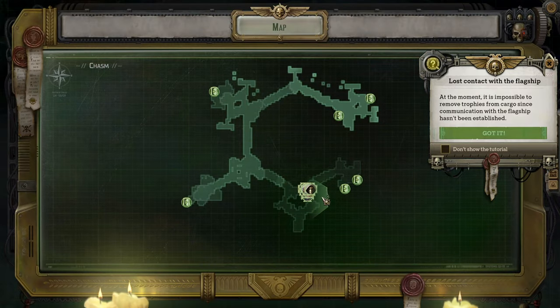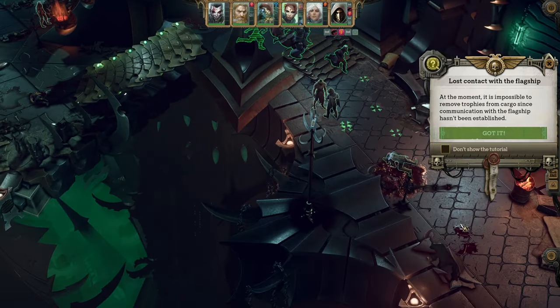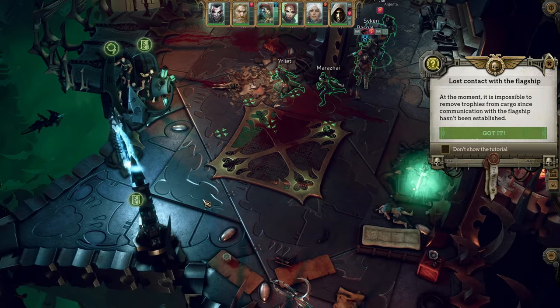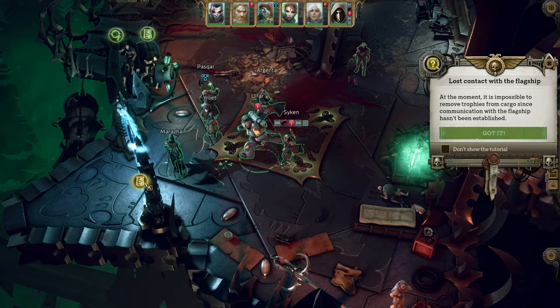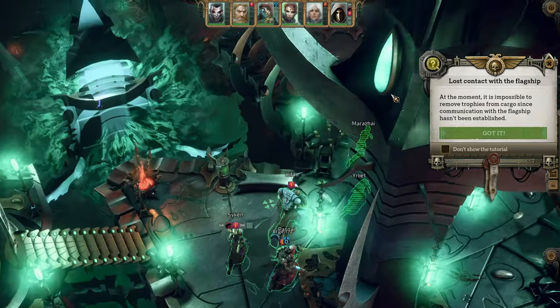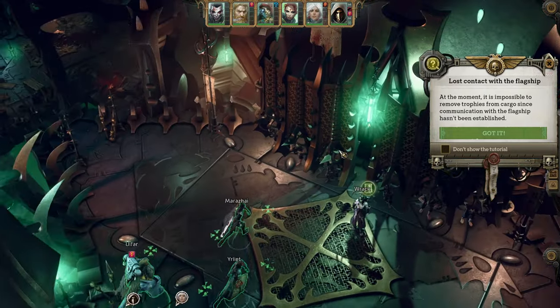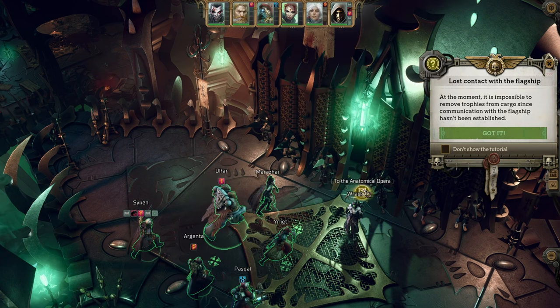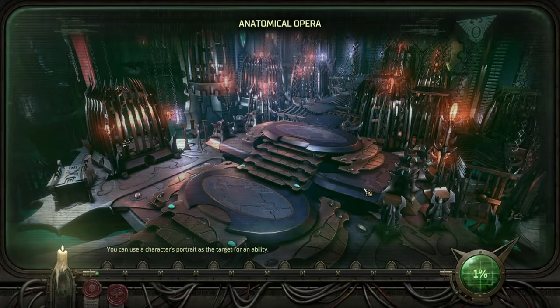So that was the angel that we were fighting — that we were seeing a couple of times. It's interesting that they resolved that as a storyline. I wonder what would have happened if we continued to fail all of the checks. Good — off we go to the Anatomical Opera.